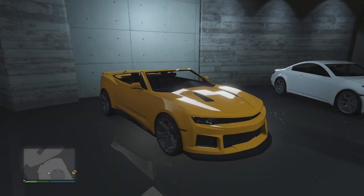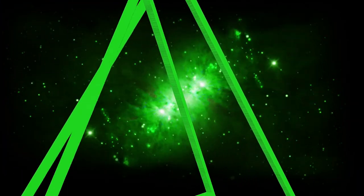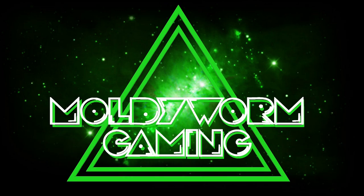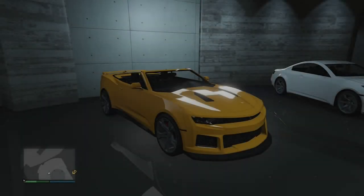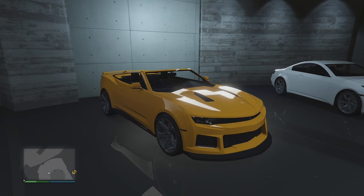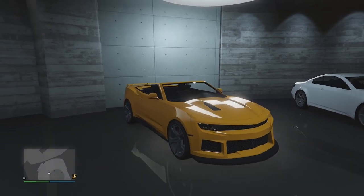Hello everybody and welcome back to the Molduom Gaming Channel. My name is Troy and today we're going to be customizing the Declasse Vigero ZX Convertible. We already have the ZX in GTA Online and now we have a convertible version of it. Last episode we customized the Dominator GT Convertible, and now we have a convertible Camaro.